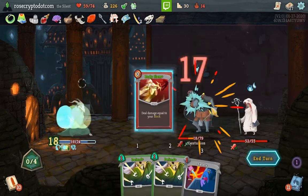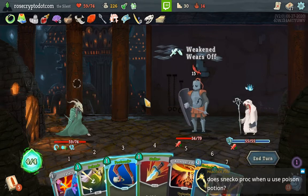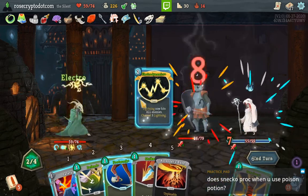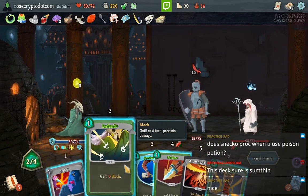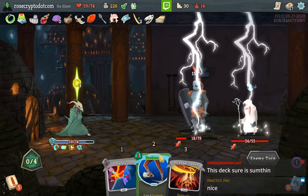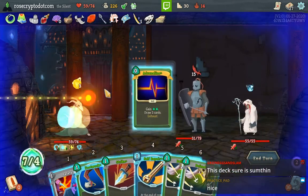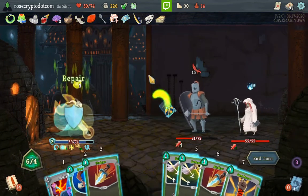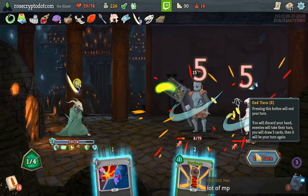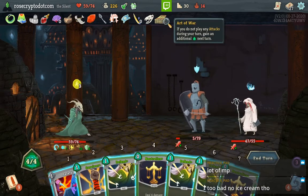Dash, Dash — we may as well use the Body Slam, although I suspect maybe I should be retaining the Body Slams until I have a truly amazing turn. The Adrenaline lets me get a lot of energy alongside the Art of War since I'm not really doing attacks for the most part. I only have one Well-Laid Plans because it's not upgraded.